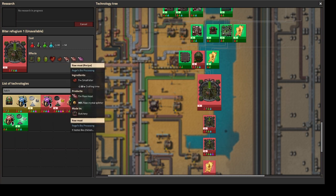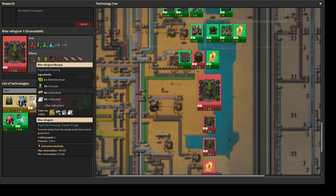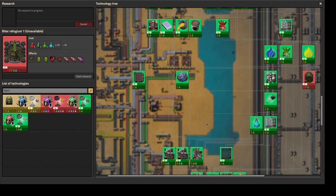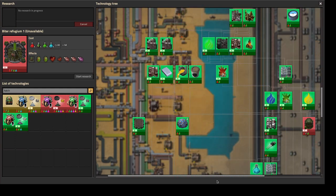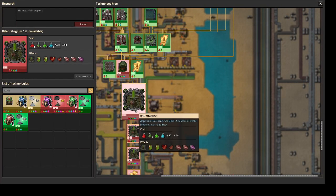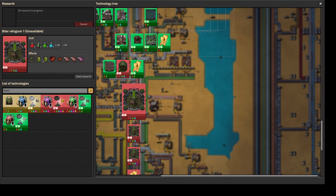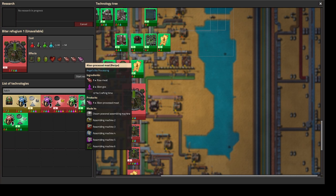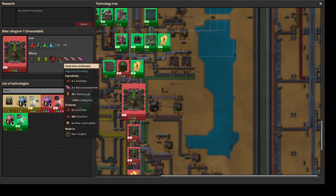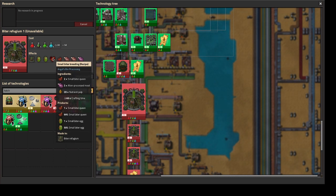This gives us a pretty solid source of raw splinters. It needs buffer video and then more up here — it needs the hatchery, then the buffer things, then the biter refrigerant. This will be able to get alien meat which gets alien goo and raw biter meat which gets us splinters. That's going to be interesting, and then we can do biter breeding.